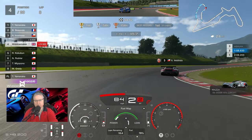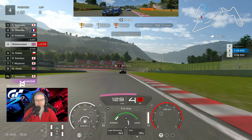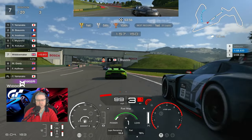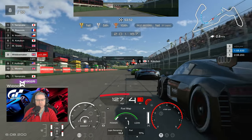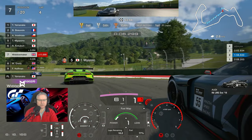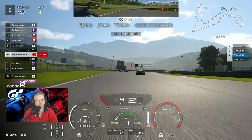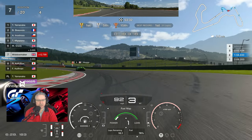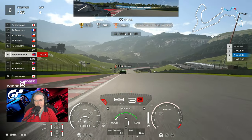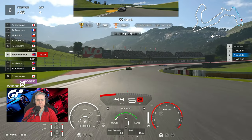Mr. Rubilar is on our six, chasing hard. He's going to try and make the pass on the inside, and he's dunked us — that was aggressive. The R8 has also come past us. Filthy, dirty dogs. We'll give it back. We've got front bumper damage and front aero damage. We've only been racing eight laps and we've had a right session.